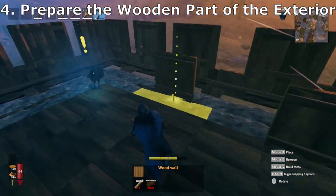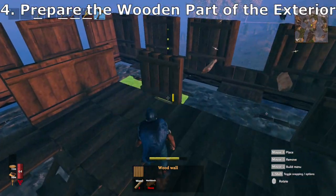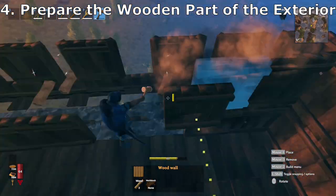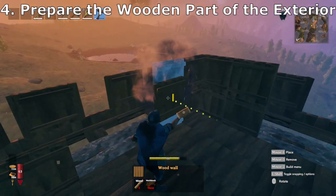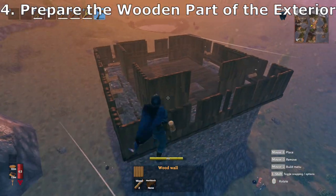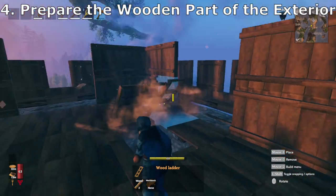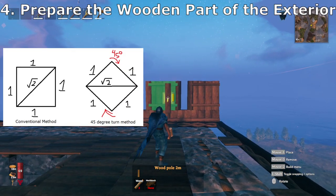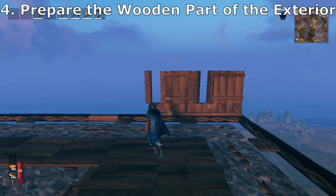Number 4: Prepare the wooden part of the exterior. The top floor will have wood hoardings with machiculations. It will also have an inner wooden wall to protect whatever furniture is behind it. Suppose that enemies shoot through the arrow slits — to make the arrow slits narrower, I gave the wooden beams a 45 degree angle instead of the conventional method.